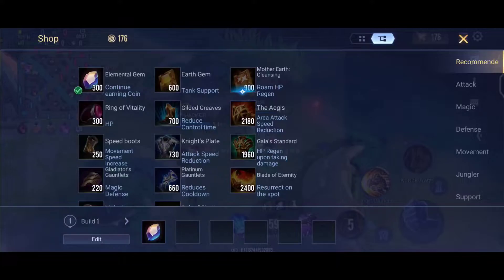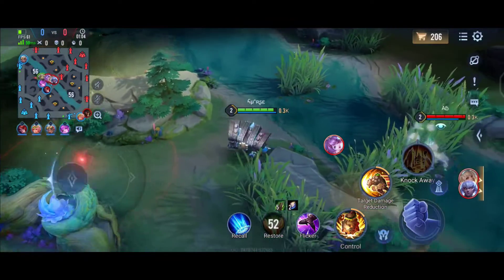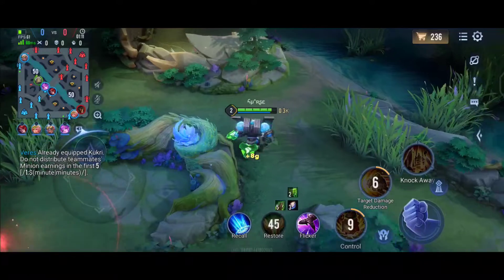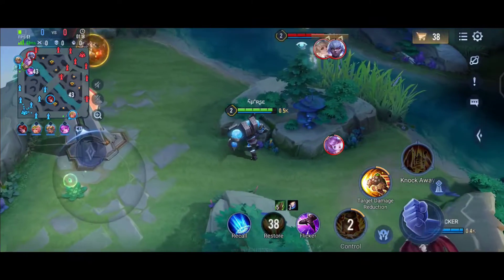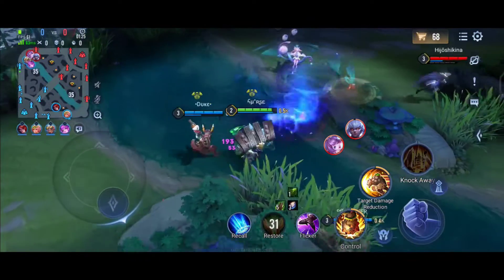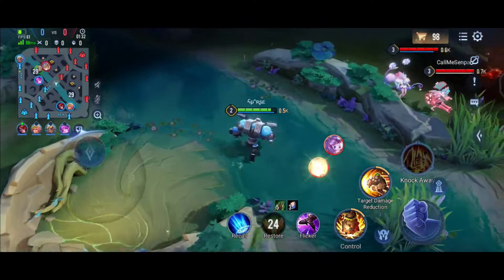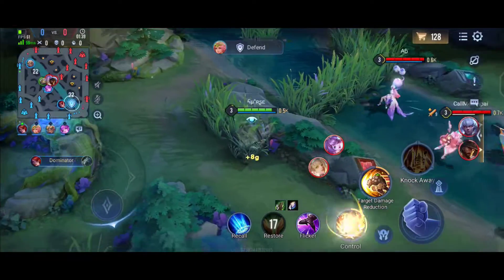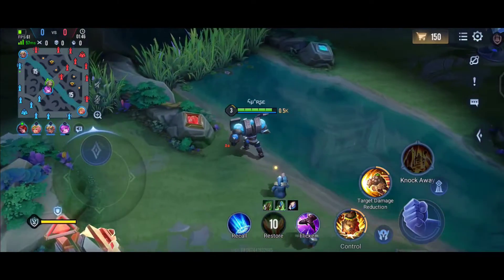The enemy team is rotating three people — marksman, mage, and support — from the mid lane to the top lane, and we are just trying to disturb them on their path between the waves. They are rotating three guys in both lanes, so it's a pretty good rotation. You can't ambush their mage or marksman. The enemy Ryoma — actually he is their DS laner, I think.